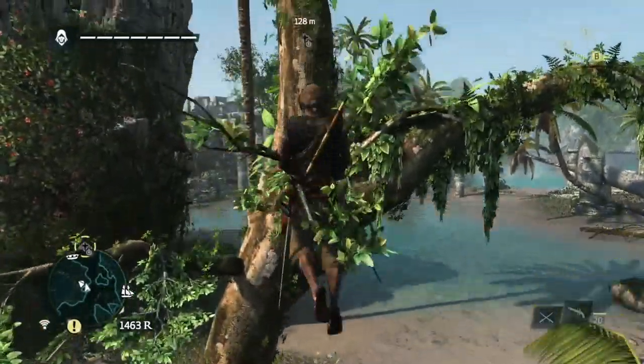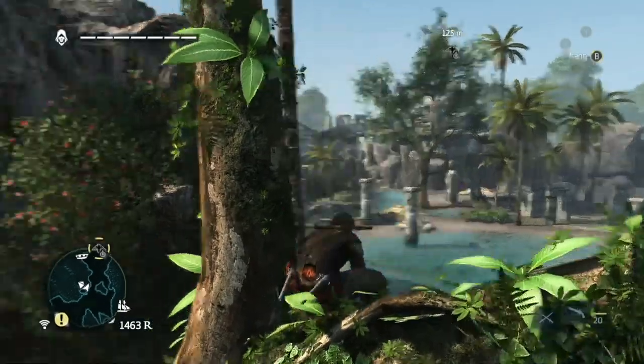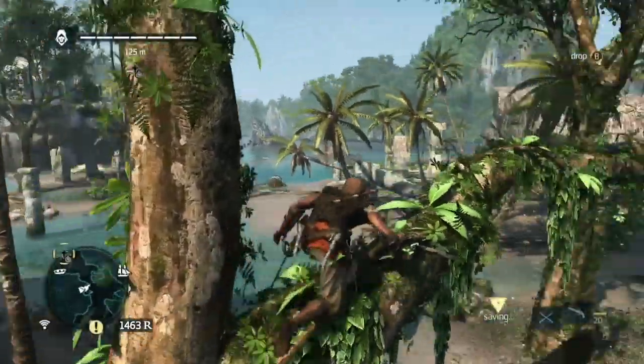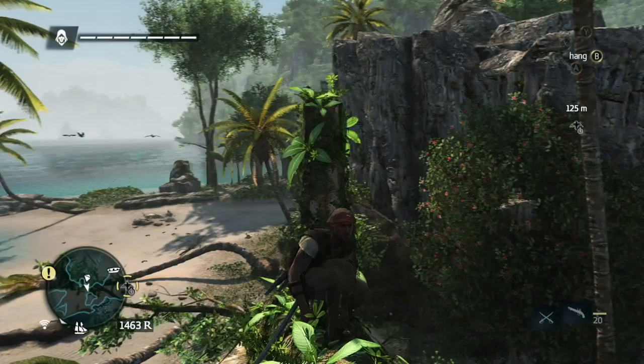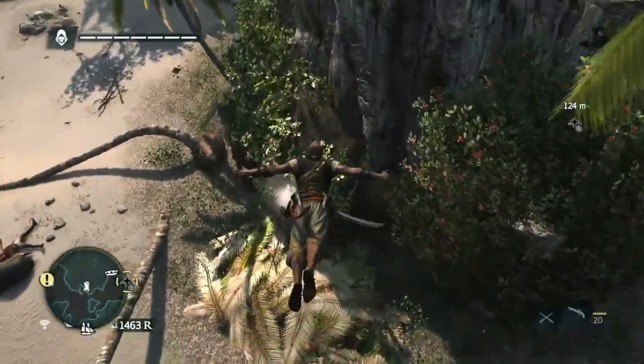There's an Animus Fragment, so let's see if I can get that. Those are always involving some form of climbing and jumping around. I see how to get there, so I'm going to jump up to this tree and get to the Animus Fragment.